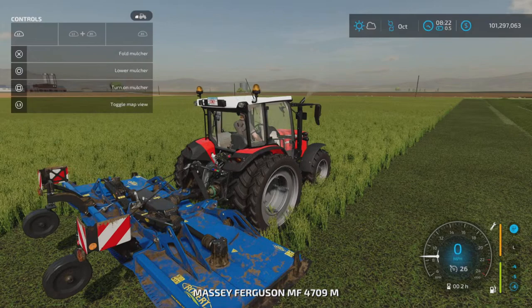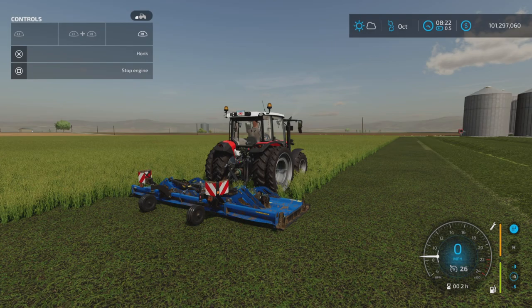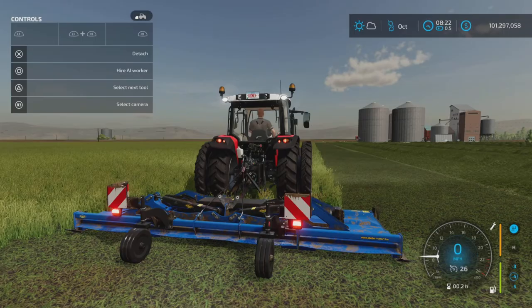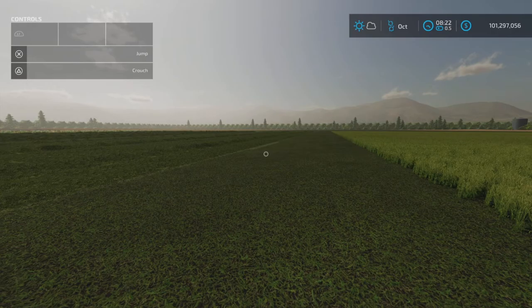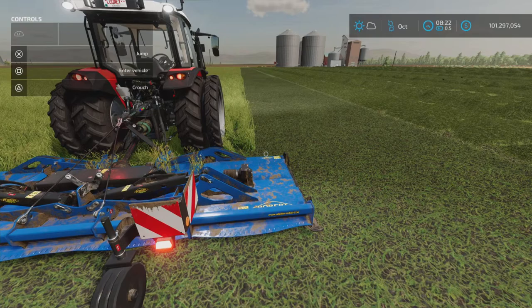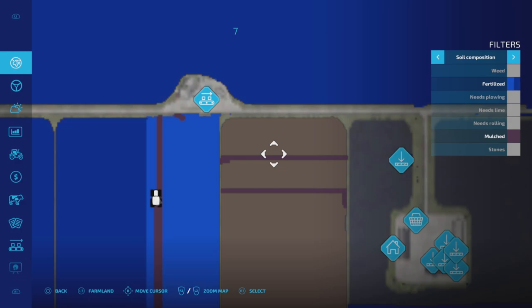Here's a worker using it. Going through the controls — L1, R1 — there is just no option to do anything else with it other than mulch. We have signals, left and right, but no beacons. The worker is faithfully and efficiently mulching this area with a bit of overlap, but not a whole lot.